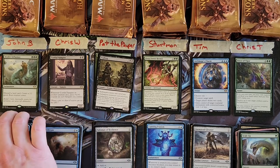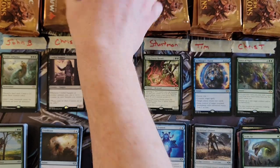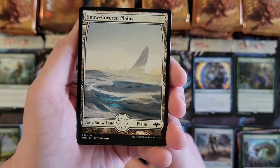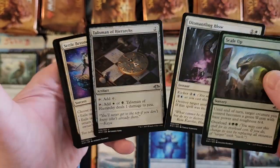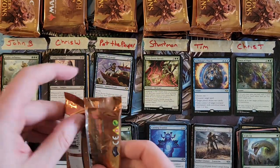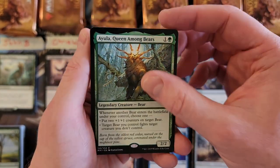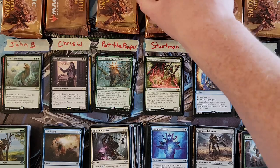Pat, your third pack: Bizarre Trade Mage, Scale Up, and Talisman of Hierarchy. Fourth pack — come on mythics! Officially after this pack we're at the halfway point. Snow-covered mountain, and AEula herself — the queen among bears. Gotta have that bear deck, legendary creature. Alright Stuntman, it's all about the bear meta.